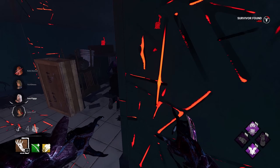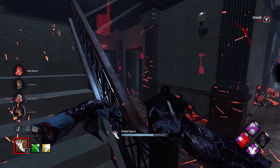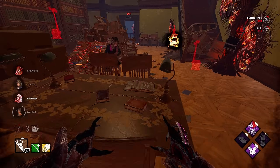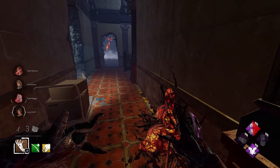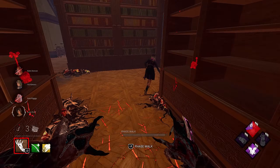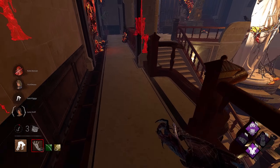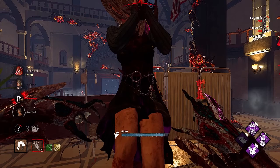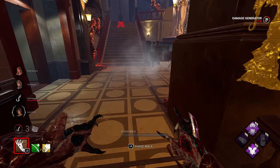Let me see if I can down Sable real quick before she gets to that god pallet. She went this way, interesting. I think we got her - did she have Balanced Landing? I think she had Balanced, yeah. We should get her here. That gen is almost done, let me see if I can get over there and pop it. It's healed up, let's pop it.